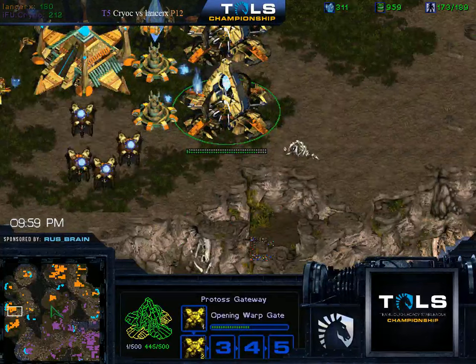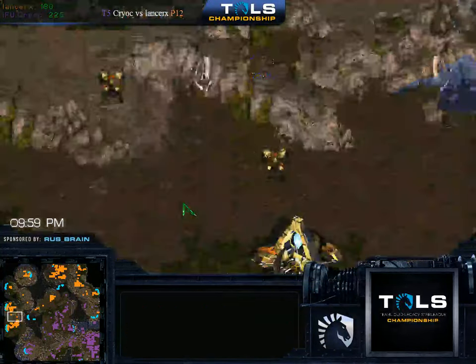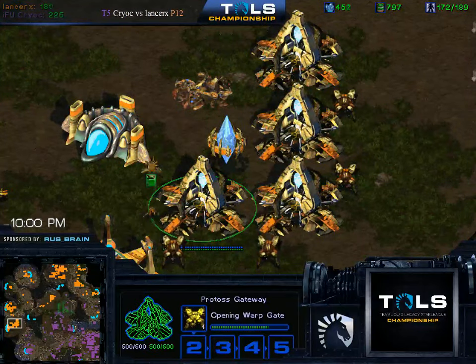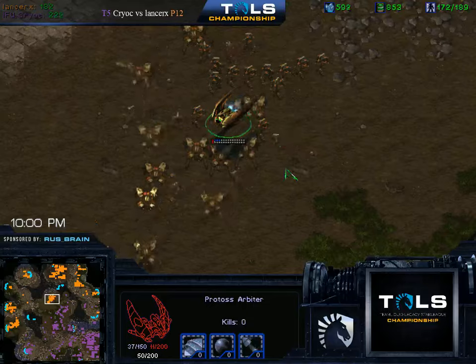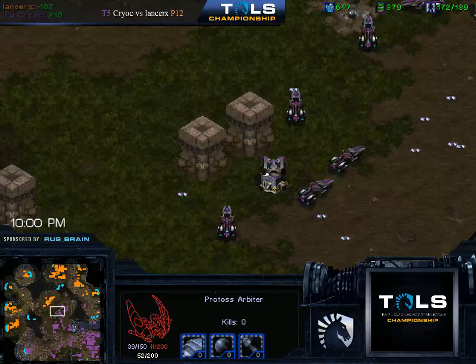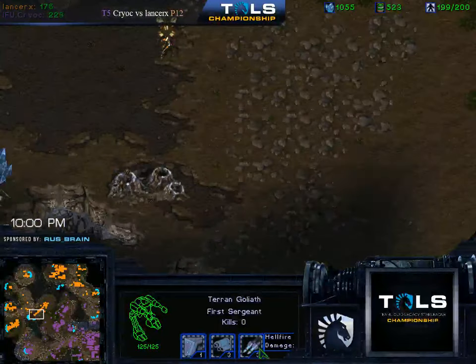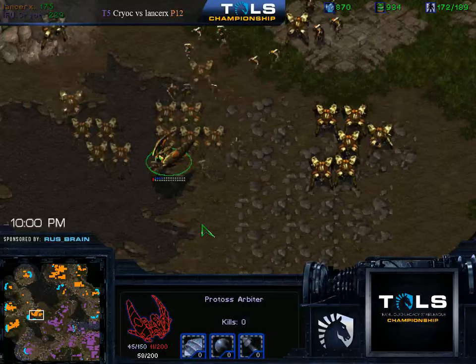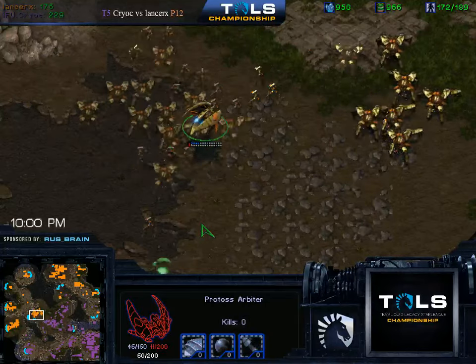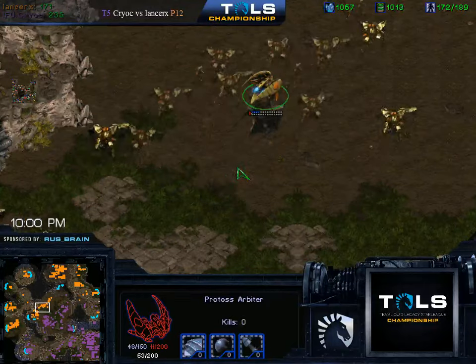Sad times. The Arbiter that is on the army has like three shots worth of Goliaths — and that's it, it's dead. These Goliaths are weapon upgraded — 3-0 Goliaths. These do 32 damage per shot. That is a lot of damage. And they shoot, like, 80 times a second. Guys, Goliaths are so OP.